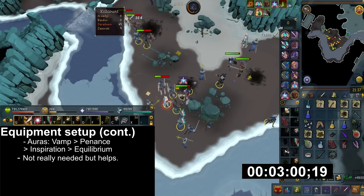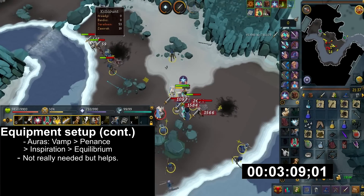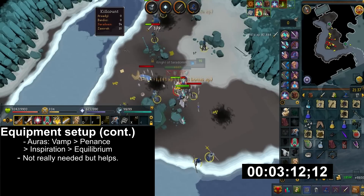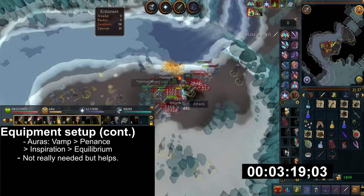The auras I suggest here are Vampirism, Penance, Inspiration, and Equilibrium aura, in that priority order. If you don't have any of the auras, don't worry — you can still survive without them. It just helps with convenience.